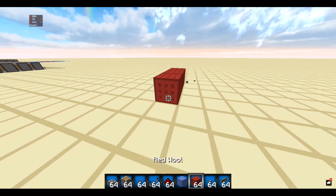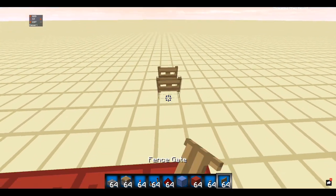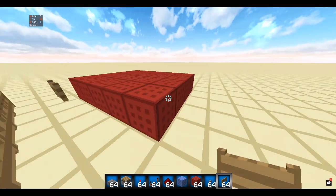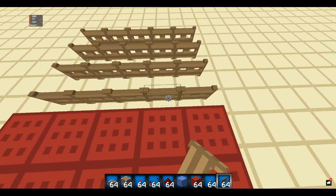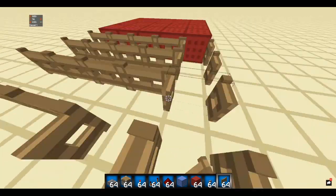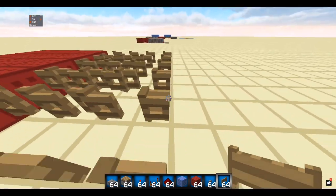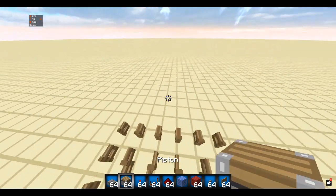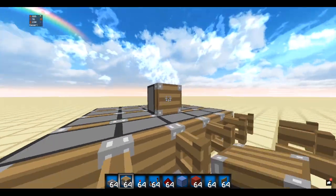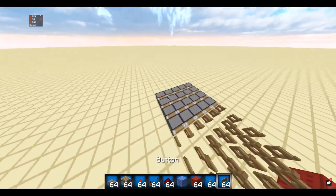First thing you're going to do is place the area that you want your trap to be — just gonna make it five blocks. Then behind this, four pistons and four rows of fence gates. This will only work with four rows unless you make a different kind of trap, but those aren't as efficient in my opinion. They can be if you know how to build them, but that's for a different video. So you have the fence gates behind this, then you place four pistons behind each — remember: four rows of pistons, four rows of fence gates, four rows of blocks.